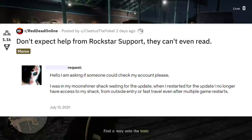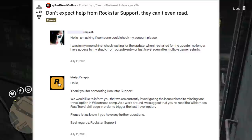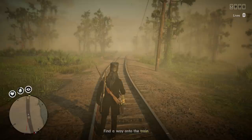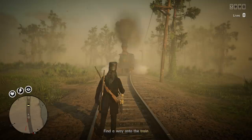For example, another recent Reddit post: a player sent the message 'I was in my moonshiner shack waiting for the update. When I restarted for the update, I no longer have access to my shack from outside entry or fast travel, even after multiple game restarts.' The reply was: 'We would like to inform you that we are currently investigating the issue related to missing fast travel option in wilderness camp.' It's obvious the bot just saw 'fast travel' keywords and gave a canned reply.